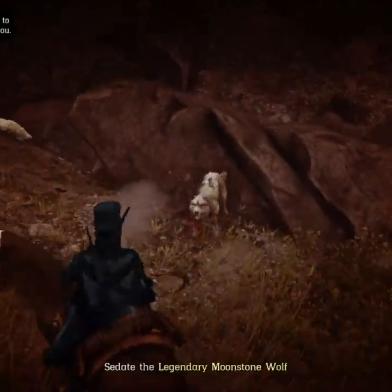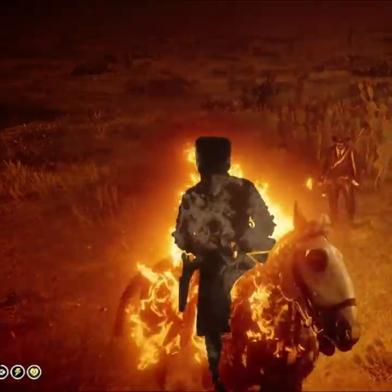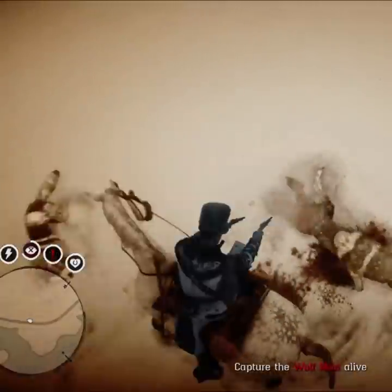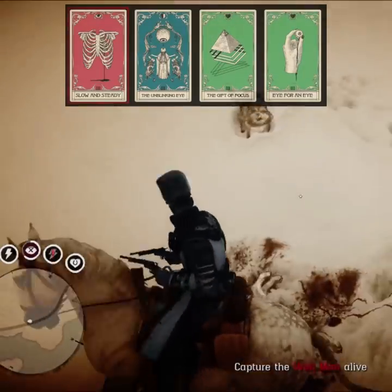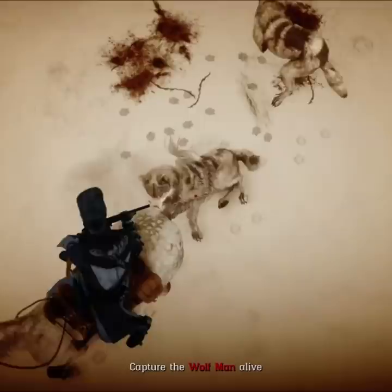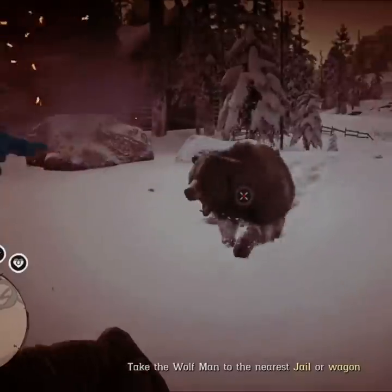In a previous video I've told you that slow and steady prevents your horse from running, and it cannot throw you off when it's going to get scared. In this legendary bounty mission you only have to fight predators, so if you stay mounted and use slow and steady, your horse will not throw you off and you will easily kill all the wolves and the bears as well.